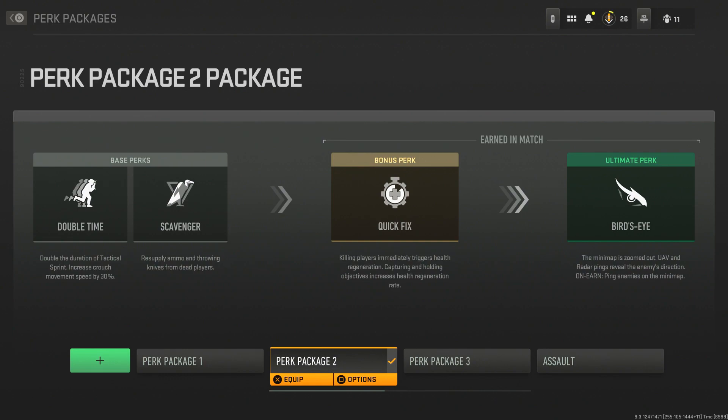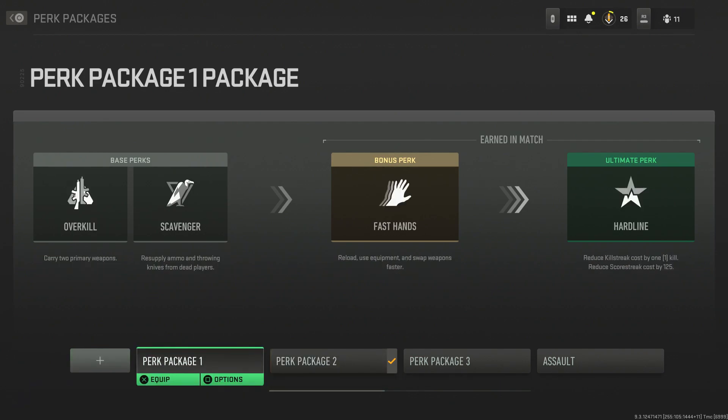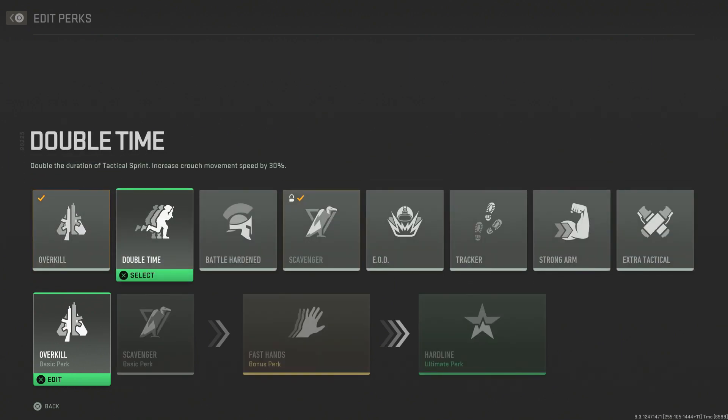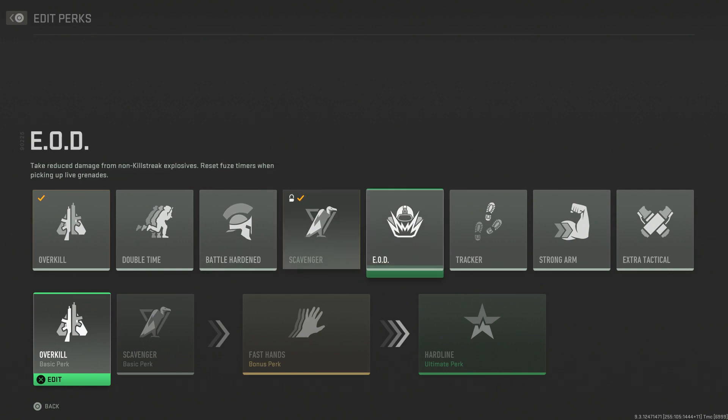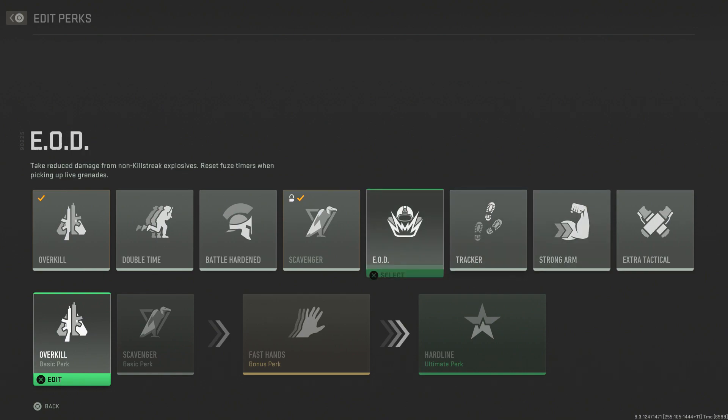Of course, TTK is very high in this game and it is very slow on the ADS side of things, so sometimes you'll find yourself dying quickly with this. But if you use it smart enough, you'll really enjoy this perk. A few other options you could swap it out for from the base perks include: Overkill, Double Time, Battle Hardened, Scavenger, EOD, Tracker, Strong Arm, and Extra Tactical.